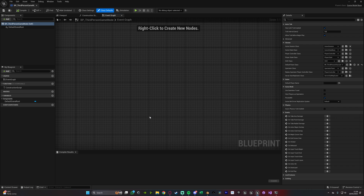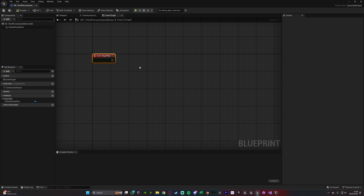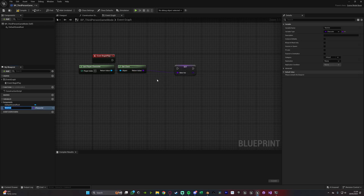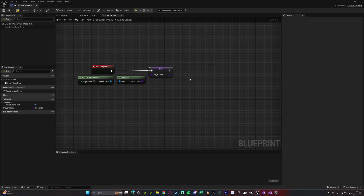In here, this is some very simple code. What we're going to do is run this off of begin play. So we'll hold down P and left click to get event begin play, or you can right click and search for it. Then we're going to right click and get player character, as we want to make sure we are doing this for the current player character. Out of this, we're going to get class and right click this, promote it to a variable, naming this player class. We're doing this so we can get a reference to what blueprint the player actually is, so that we know what we need to respawn later on.